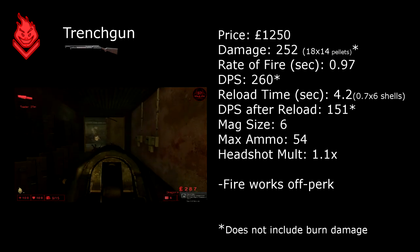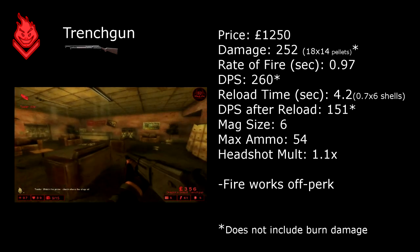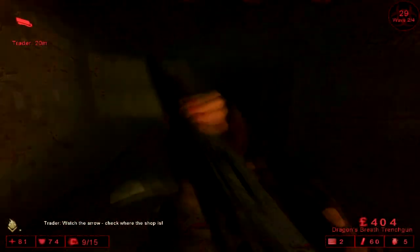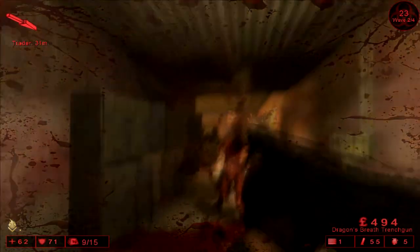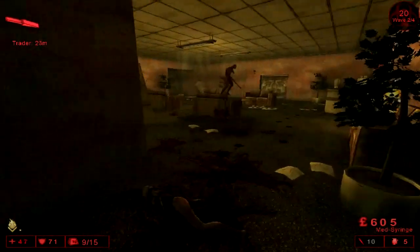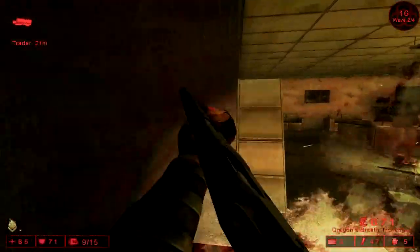The next gun in the arsenal is the Trench Gun. This gun will fire Dragon's Breath shells, which will allow the projectiles to light targets on fire. It has a moderate range for a shotgun, and is fairly powerful in comparison to the rest of the Firebug's weapons. It is slightly more effective at taking out the larger specimens, however the low rate of fire and low magazine size makes it less effective at higher difficulty levels. If you're not firing the gun, you should be reloading it, since the reload animation is interruptible, just like similar shotguns in the Support Specialist perk.